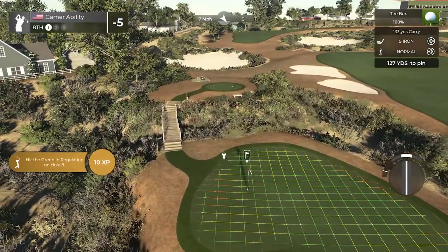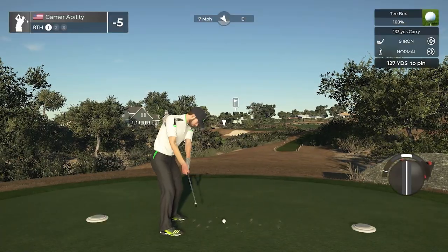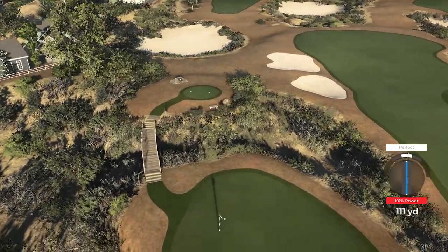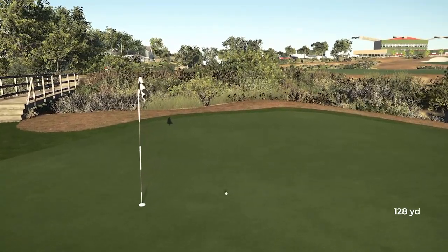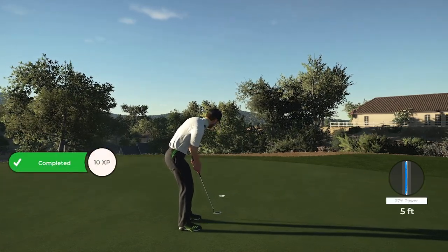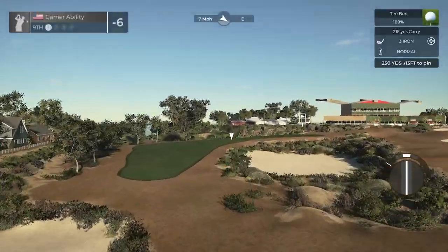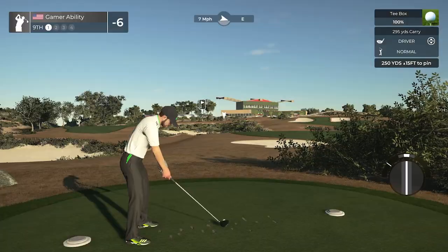Two holes remaining, five under. Moving to a par three — imagine living in those houses on this course. Well, more like imagine having this in your backyard. Who has a backyard like this? A professional golfer, probably. Big time shot there and it should be a birdie — let's go! Birdie putt drops. One hole remaining sitting at six under. And here we have the squirrel hole — squirrels hanging out, they got their own little home there.